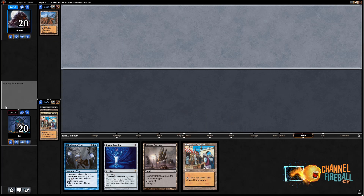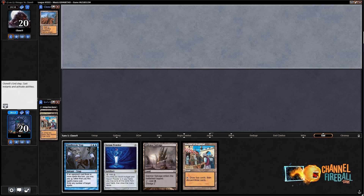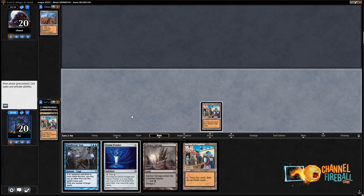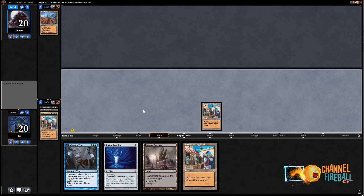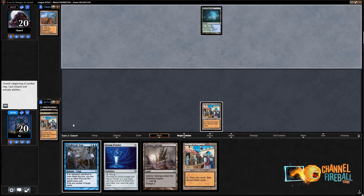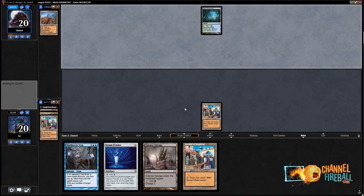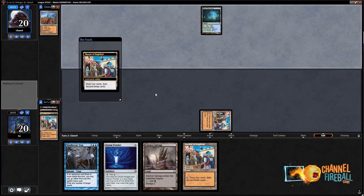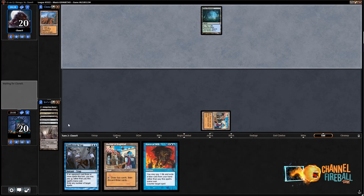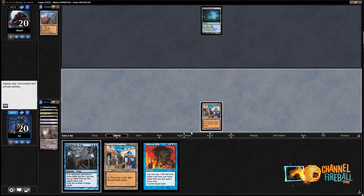I can't Bazaar during my upkeep in this particular case because I don't have Bazaar in play. But you get the idea. I could have discarded Dakmor Salvage, but it was actually pretty smart that I didn't, because I drew the third Bazaar of Baghdad. So that was pretty great. What are we playing against? Wasteland and Misty Rainforest — some kind of Landstill deck, perhaps? Either way, they're gonna get destroyed pretty hard by this deck. Discard those two plus a Dredger.